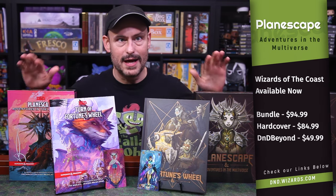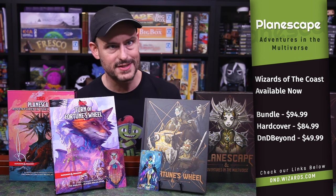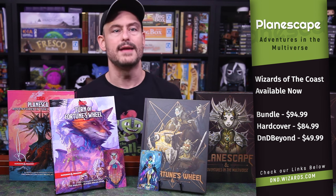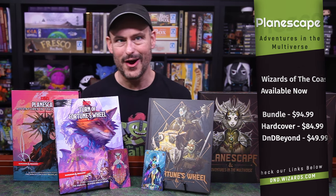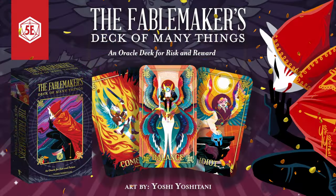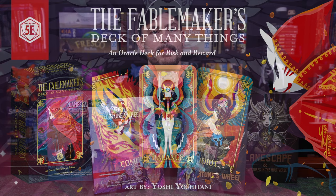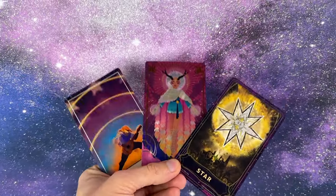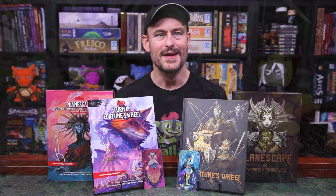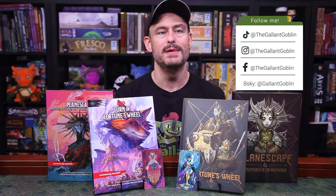Turn of Fortune's Wheel is part of the Planescape box set that is out now. I reviewed the setting book, Sigil and the Outlands, in a video that you can watch up there in the corner. The box set is currently available for between $50 and $85 — shop around. The special edition covers are available exclusively at game stores. You can also get the set plus the D&D Beyond edition for $95, or the D&D Beyond version alone for $50. Let me know your thoughts in the comments below, and if you have any specific questions, go ahead and let me know those too. Don't forget to check out the Kickstarter for the Fablemaker's Deck of Many Things to get yourself some gorgeous cards plus a new sourcebook, and be sure you're subscribed to the channel as I'll be reviewing the new official Deck of Many Things book very shortly.